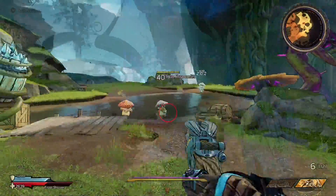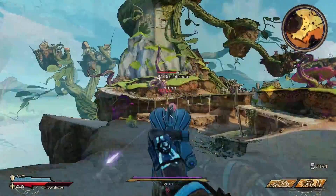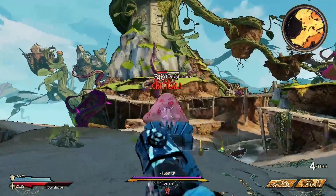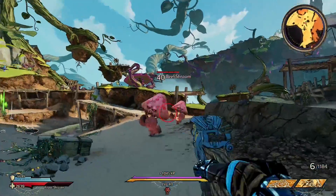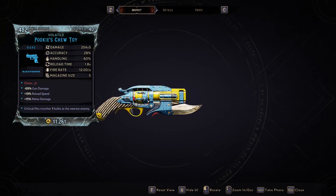But without further ado, let's get into it. We're going to be going over another quest weapon called Pookie's Chew Toy. You guys may know where it came from — it came from a quest called A Walk to Dismember in Crack Mass Cove, but it can be easily obtained with a little RNG from the vending machines. This gun is pretty fun to use.